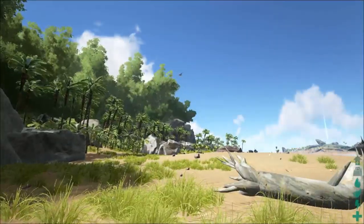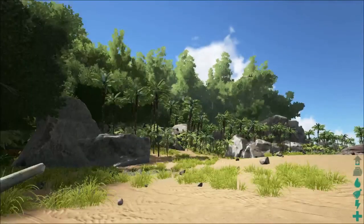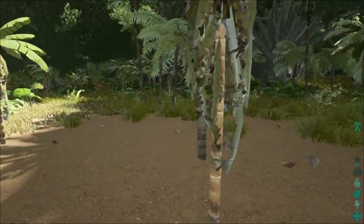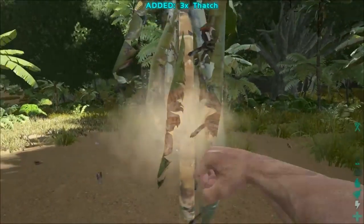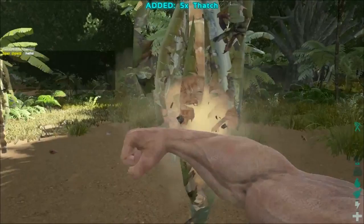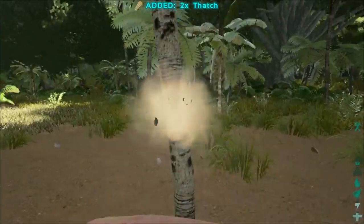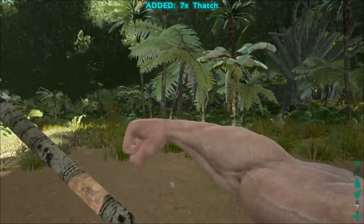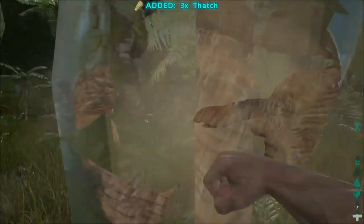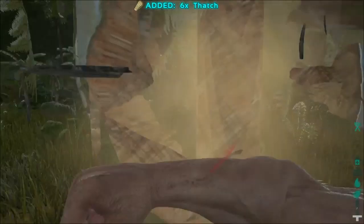Now that we have found a rather safe area to spawn in, we're going to start gathering the raw materials essential to progress in the game of ARK. First things first, you're gonna need to punch a tree — since this is how you have to do this in every video game. You're gonna need roughly 20 thatch and 2 wood. This is gonna hurt you a little bit but don't worry, you won't die from this. We're just gonna punch the trees and gather the lumber required to craft our first basic tools in ARK.